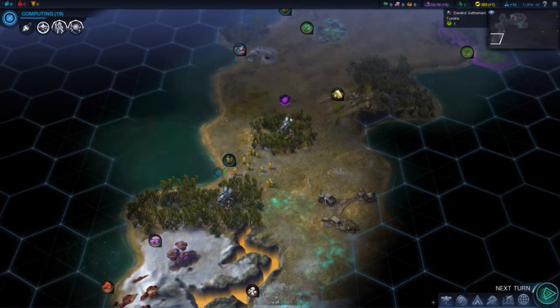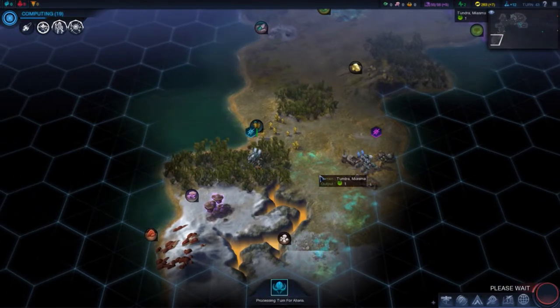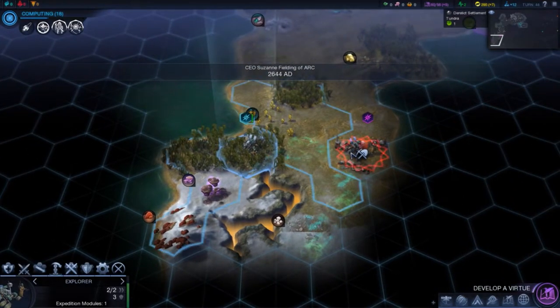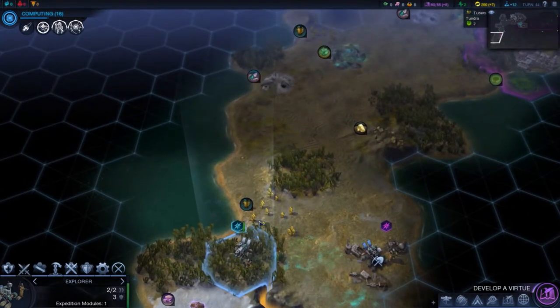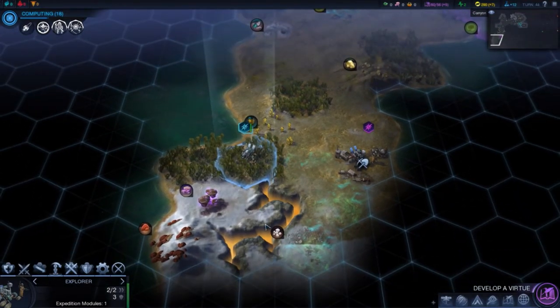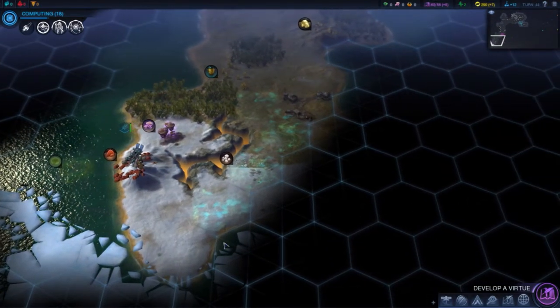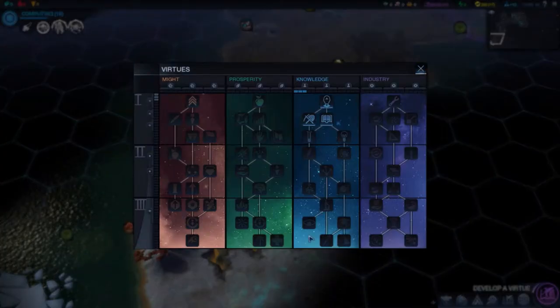Oh, what's this? Derelict Settlement — I need to get there before he does. And he got there first. That would start a war — I don't want to do that. Moving one hex at a time, oh well — it is what it is. Not a whole lot I can do but learn and do it differently next time.